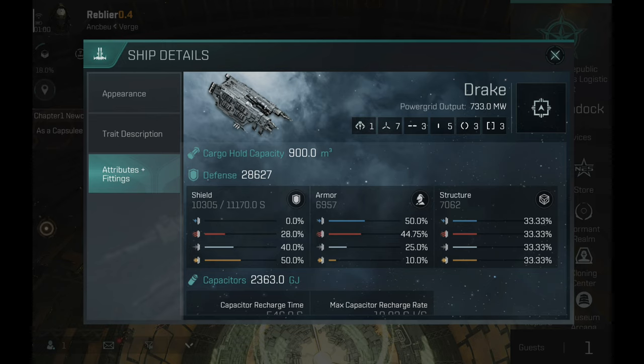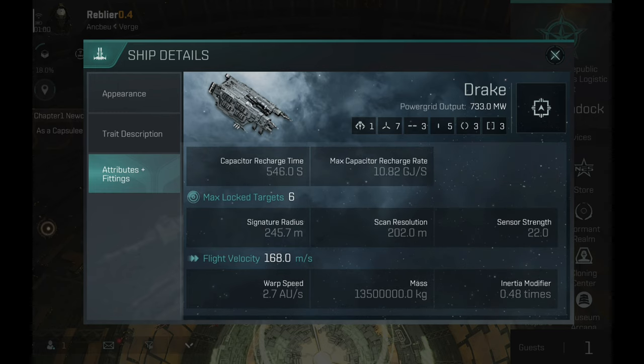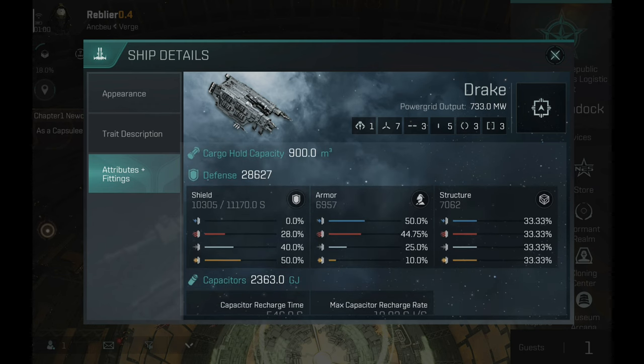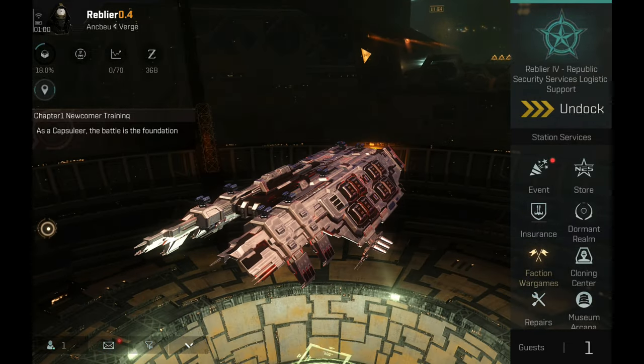The Drake has one drone bay, seven high slots, three medium, five low, three combat and three engineering rigs. As most Caldari ships it is primarily a shield tank — I have seen so many armor tank Drakes and I just have no words for that. The Drake has a very bad capacitor; some cruisers have a larger capacitor volume, and I think this is basically one of the drawbacks for this ship. The Drake is slow and the capacitor is not the best, so you will really have to use capacitor batteries on this boat.